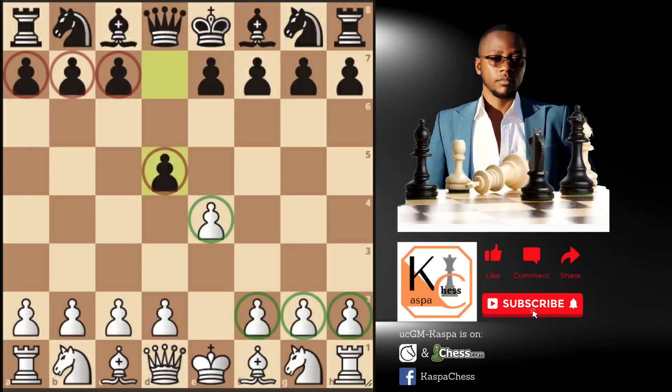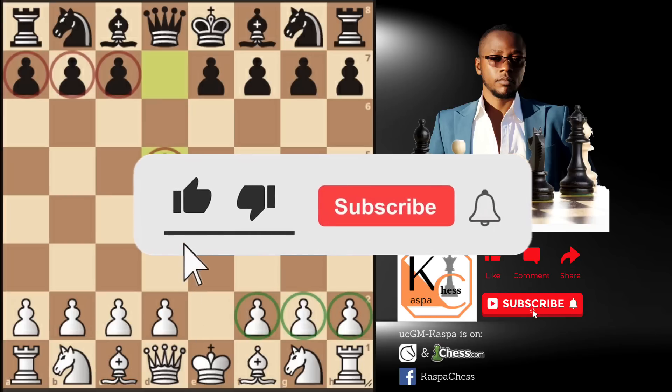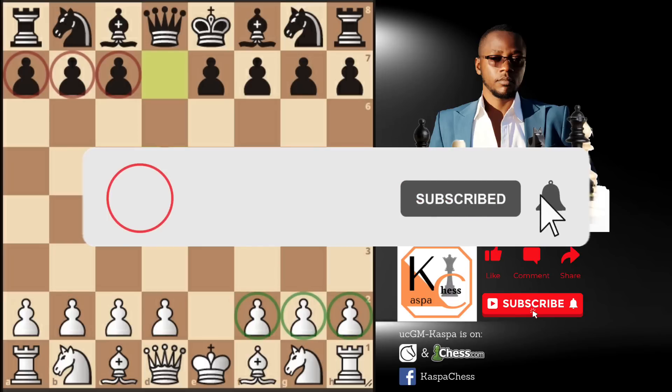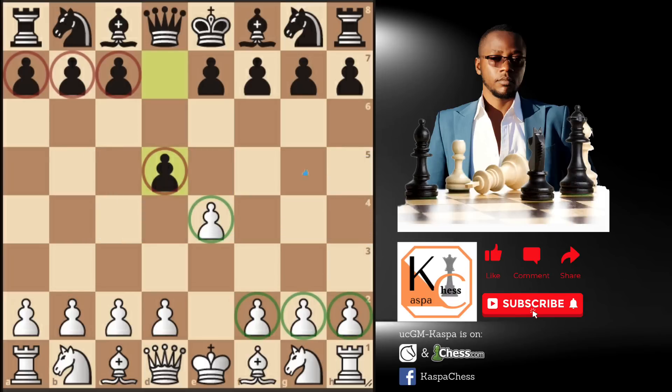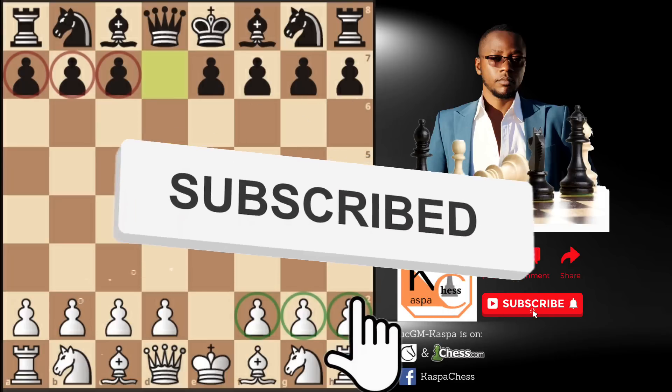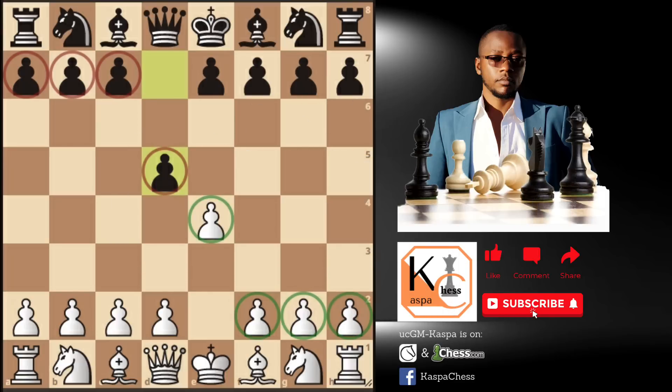Although the Scandinavian is not played much by grandmasters, it is generally considered to be an opening that is easy to learn and worth trying out for beginners and club level players. The general goal of the defense is to prevent white from controlling the center of the board with pawns, effectively forcing an open game while allowing black to build a strong pawn structure. So if you are a player who likes closed games, you're not going to have much fun in the Scandinavian defense, as black is going to force the game to be an open one.